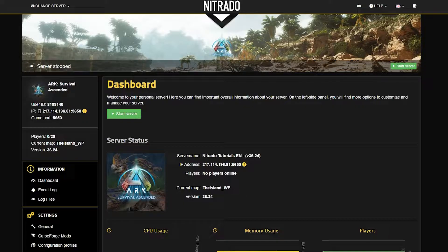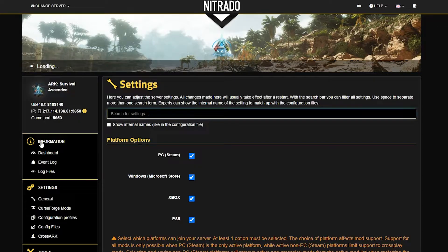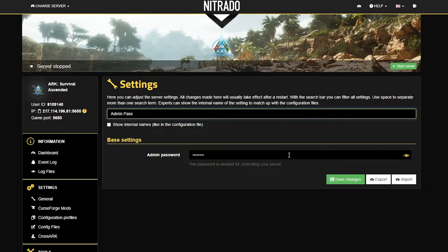From here, scroll down on the left-hand side to the gear or settings tab, and go to the general settings button. After just a few moments, a new page will pop up. In this new page, look for the search bar up at the top — you can search directly for whatever setting you want to change. In this case, we're looking up admin password.